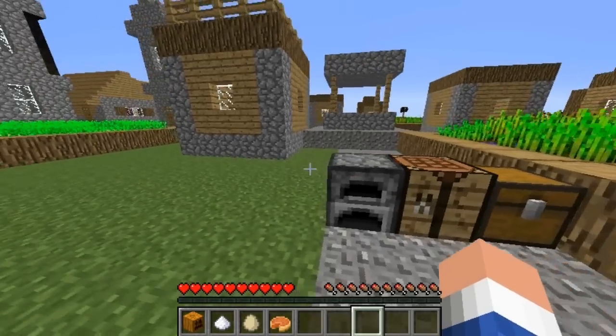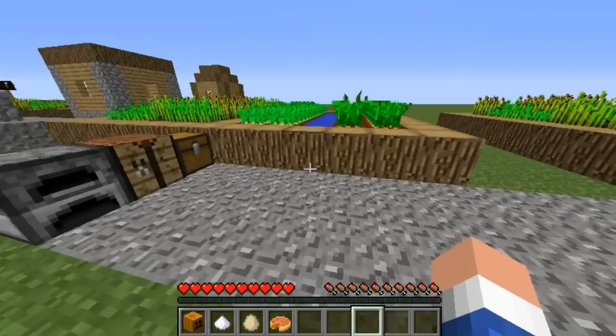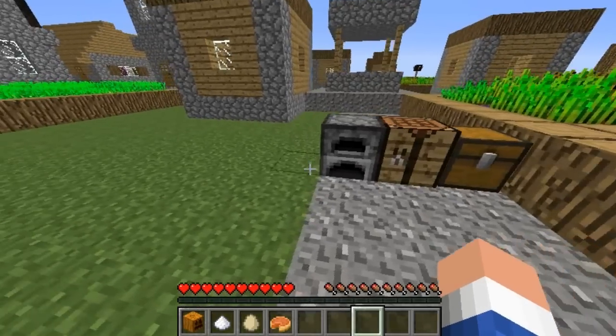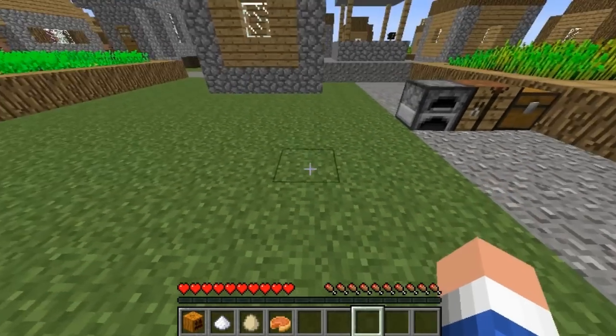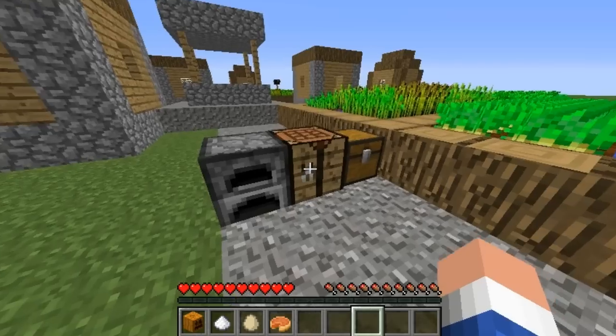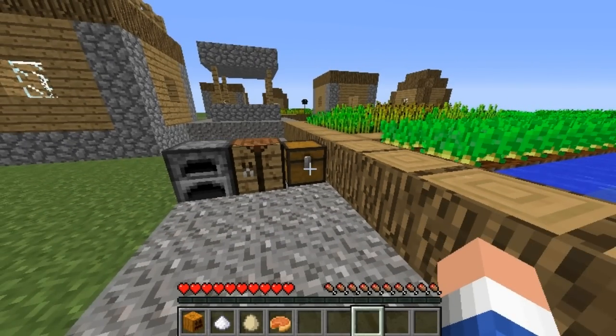So in the next update, the new foods are going to be potatoes, carrots, and pumpkin pies. I know this because 4GStudio sent out a tweet with two screenshots showing what's going to be in T14, and these foods were in there, which I have a video about — the link for that is in the description.